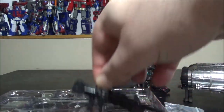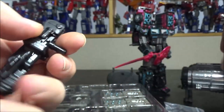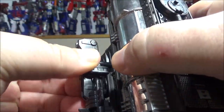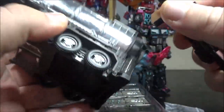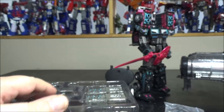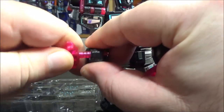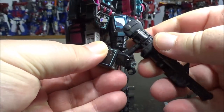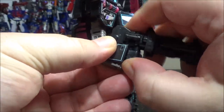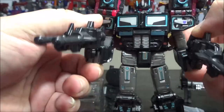Next up we have cannons, and these are pretty decent. In vehicle mode they tell you to plug them in aiming at the back, which is kind of odd but okay. In robot mode of course you can hold the weapons - let's take the sword and axe out, and you can give him the cannons to hold.